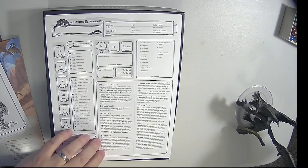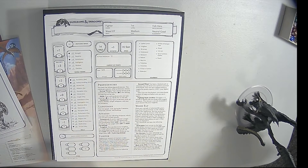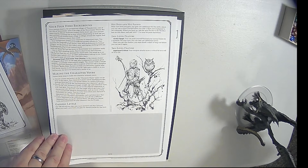Then we got folk hero fighter — a wood elf. Looks like a great sword and longbow. Fighting style is archery, so they specialize in archery there. They're a wood elf, folk hero background. Action surge at second level, improved critical — so it looks like they went the champion route.